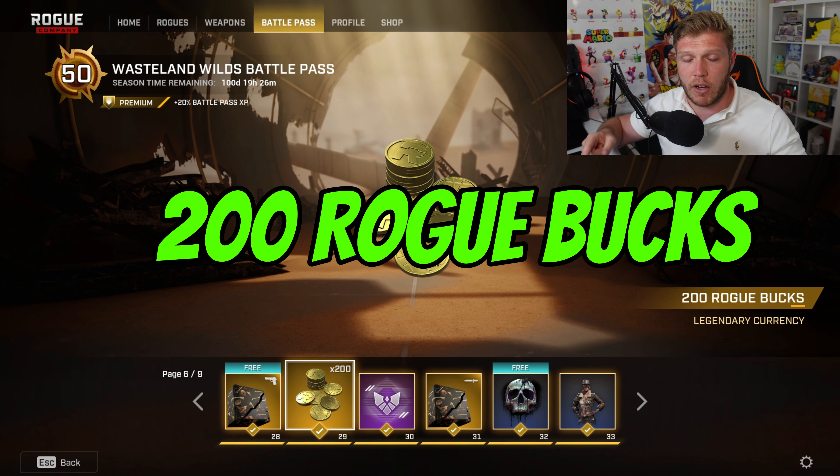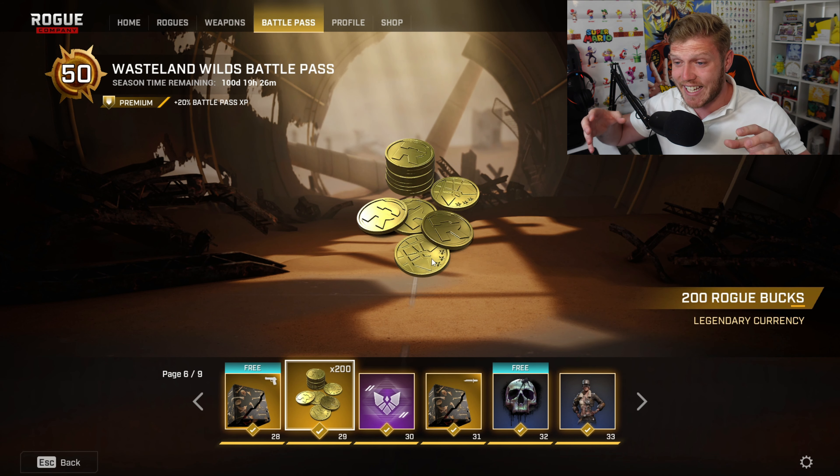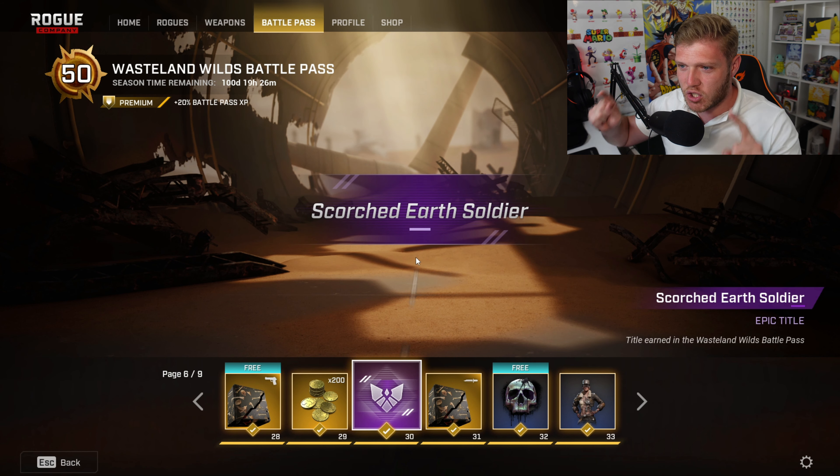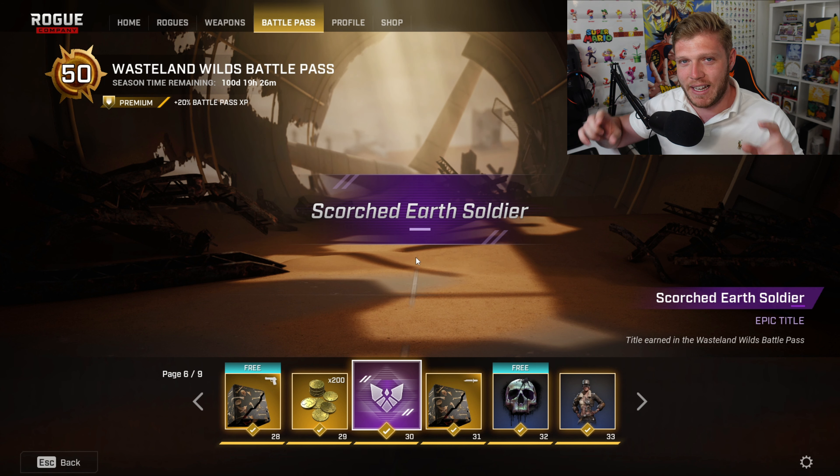We've also got another lot of 200 Robux, which takes us up to 600 Robux so far. And we've also got the Scorched Earth Soldier Epic Title, which may be a little hint for what's coming at the tier 50 slot.